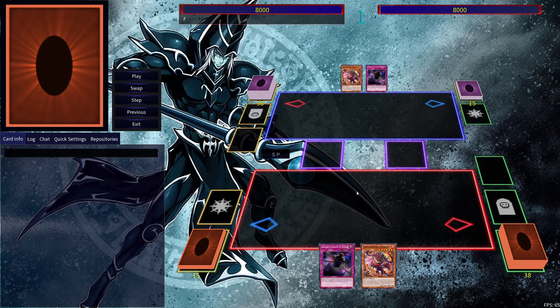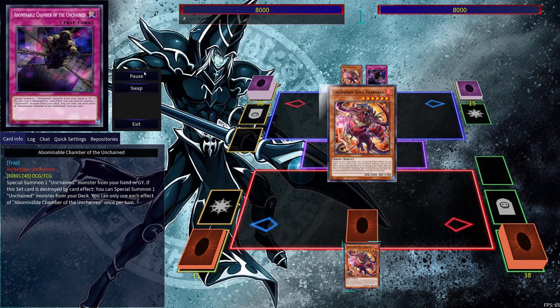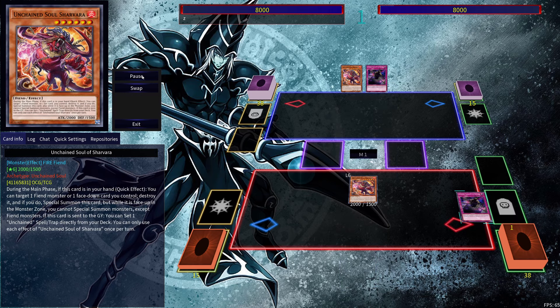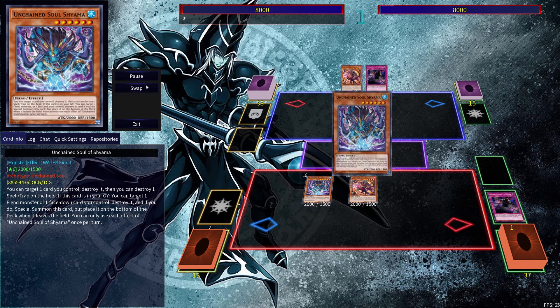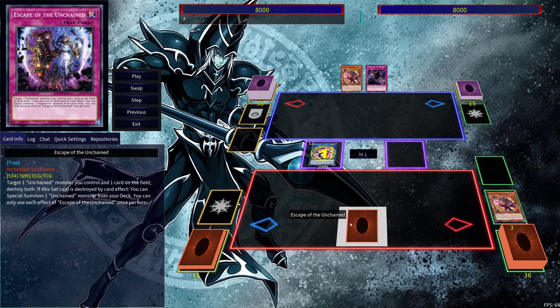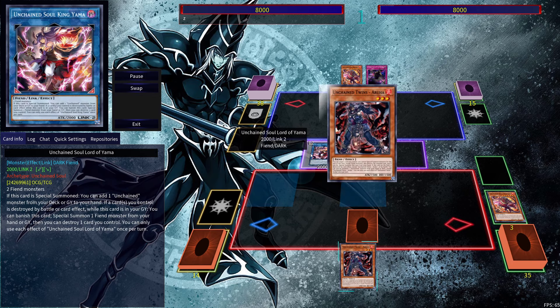The next combo is a two-card combo using Sharvara and any of the Unchained traps. We're going to set the trap and pop it using Sharvara's effect. Sharvara's effect will let it special summon itself, and because the trap was popped it'll actually be able to get out Shiyama. Then we can link away into Yama and activate Sharvara's effect in order to get the other Unchained trap — so it doesn't really matter which one you have, as you're able to just get the other one.